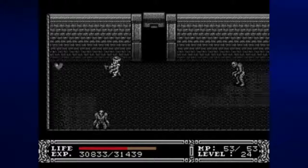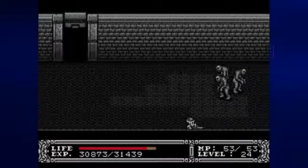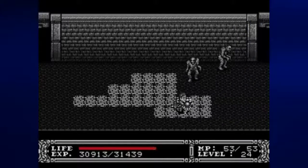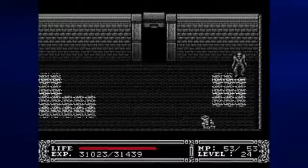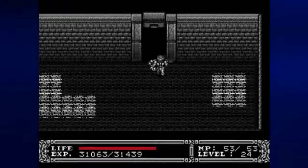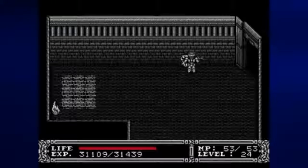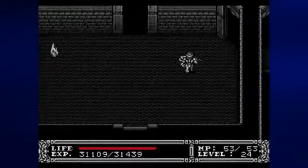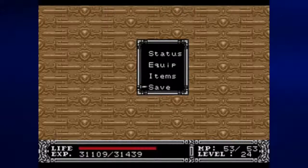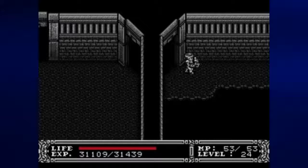Anyway, we're now back up here. I'm going to be fighting all the monsters again, trying to regain any health that I've lost and getting a little closer to level 25. I save in this room because I don't want to deal with falling again — it'll take me back to the entrance I came in from, but at least I'll be right back here when I do the winning run for this platforming segment.